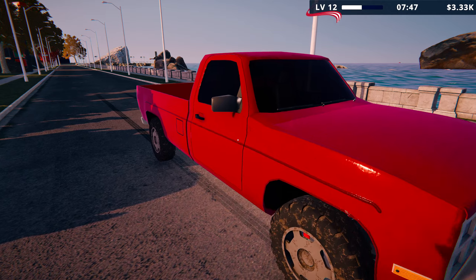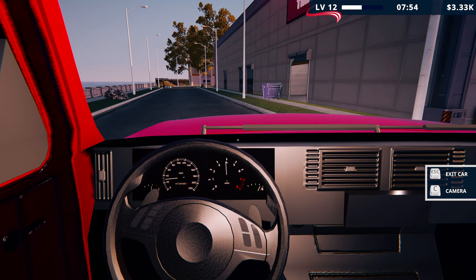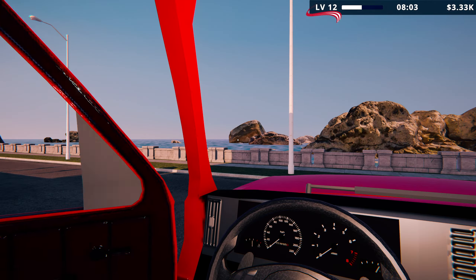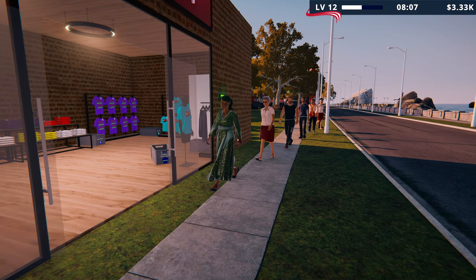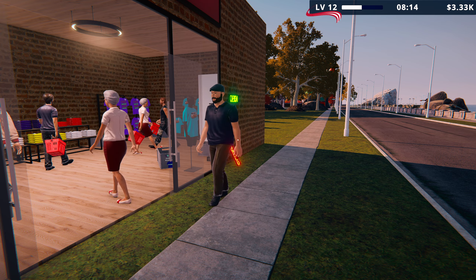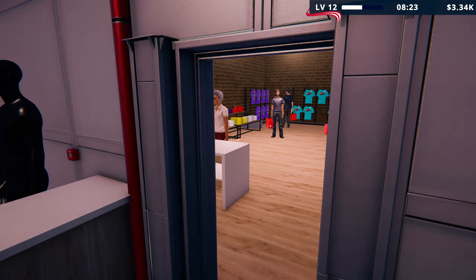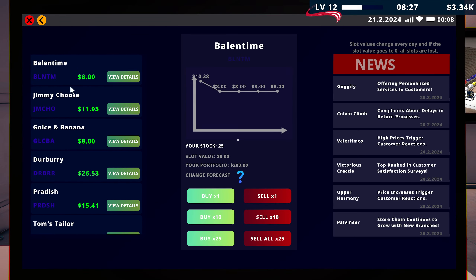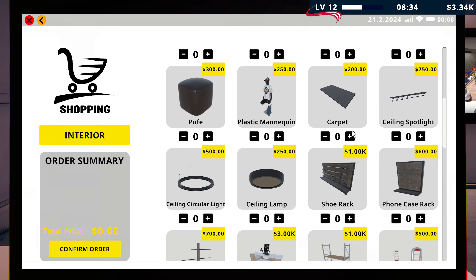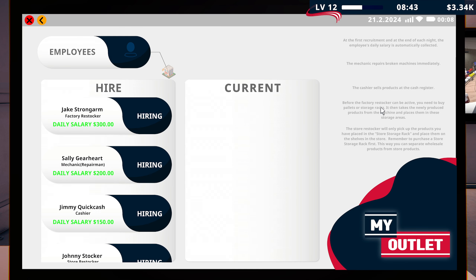Let's open up. So now let's watch for thieves. We're getting one, two, three, four, five, six, seven customers — seems like quite a lot. Hopefully nobody is thieving. We spend a thousand then on a... what's the pallet for? It tells you in employees, doesn't it? So the cashier sells there. Before the factory restocker can be active, you need to buy pallets or storage racks. It then takes newly produced products from the machine and places them in the storage areas, but I don't think they operate the machine — I think they just take them.